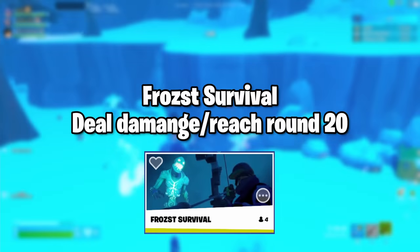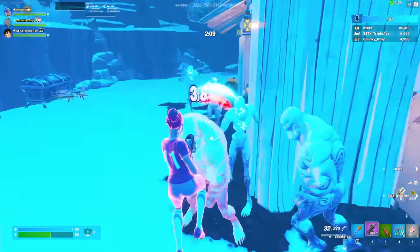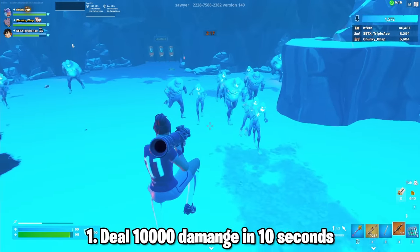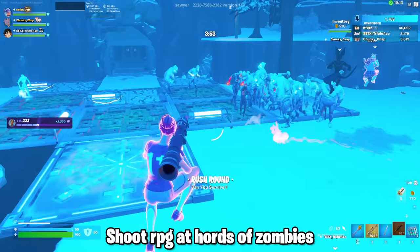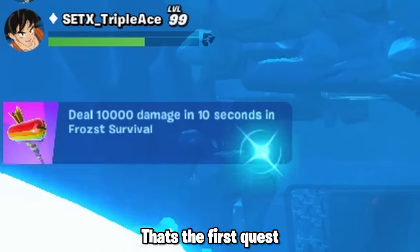The third map is Frost Survival. This island is basically like COD Zombies — you kill zombies and survive each round, and each round you get gold and can buy stuff with it. The first quest is you gotta do 10,000 damage in 10 seconds. To do this, go to the bunker and buy an RPG, then wait till round 11 when your damage increases, then continuously spam your RPG at a horde of zombies, and that'll do 10,000 damage.